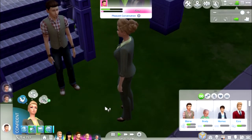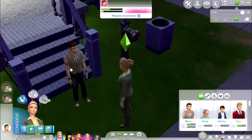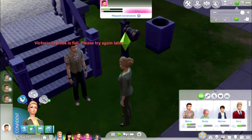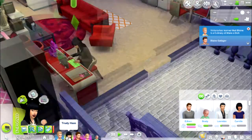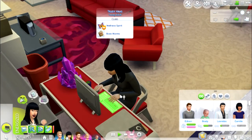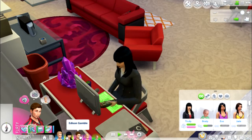Victoria has a high friendship level with Ezra, but Ezra's seeing three other girls at the moment, so I don't know if I want her dating a playboy like him — he's just too good looking and good with all the girls. Baby's still gray, still asleep — no crying. Let's continue what we're doing. Trudy, keep going. Baby's still asleep, no crying — we don't want any of that.